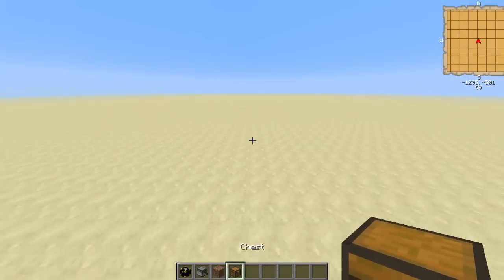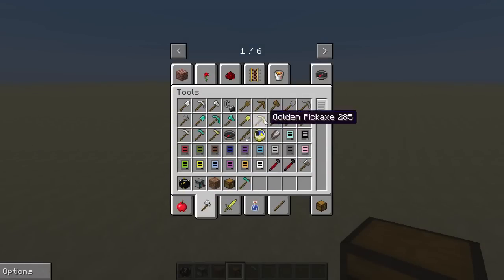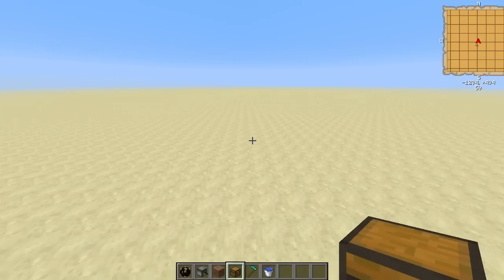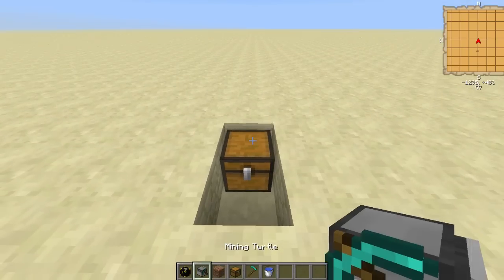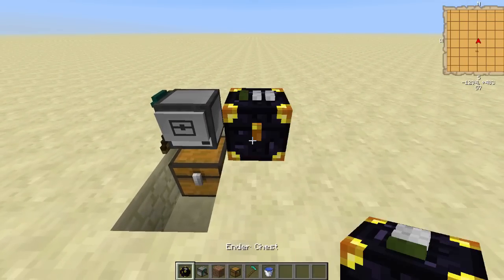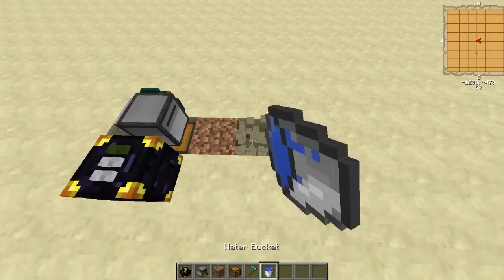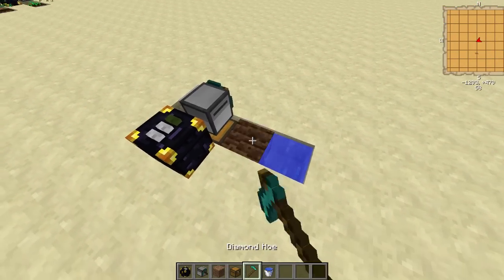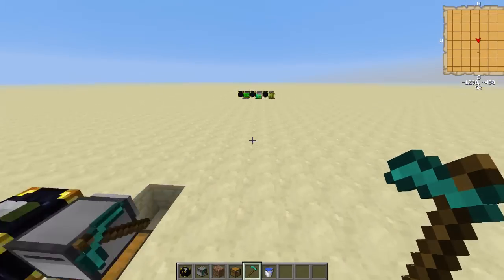And one of these. All we need is a hoe — there we go. And then dig two blocks, place a chest, and a mining turtle. There and done. So that's pretty much the setup you need for each turtle.